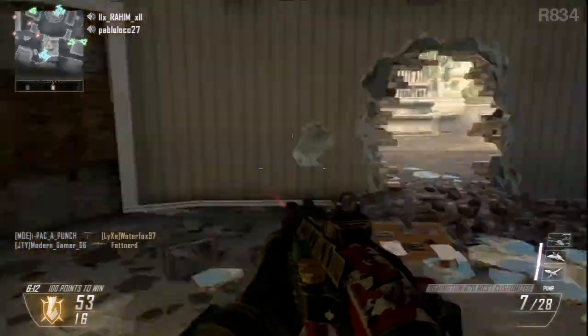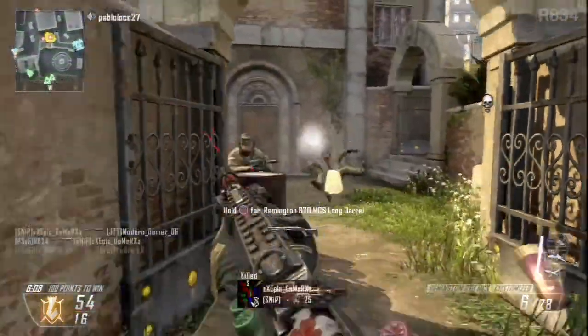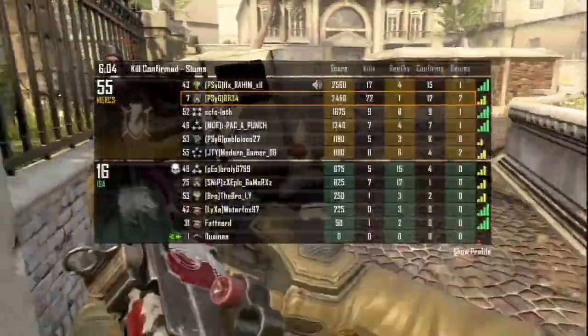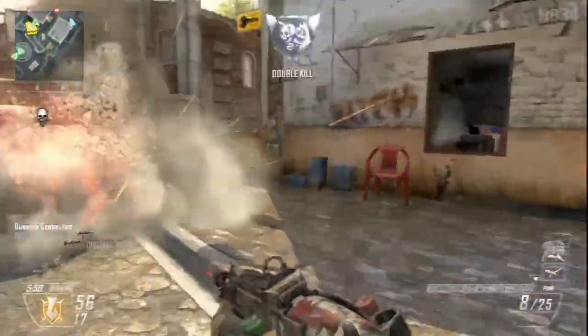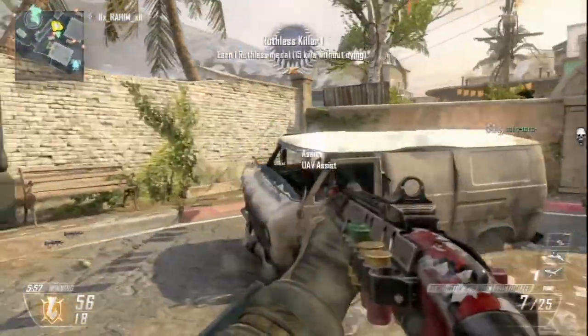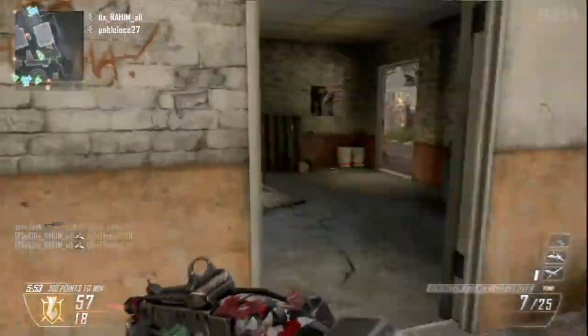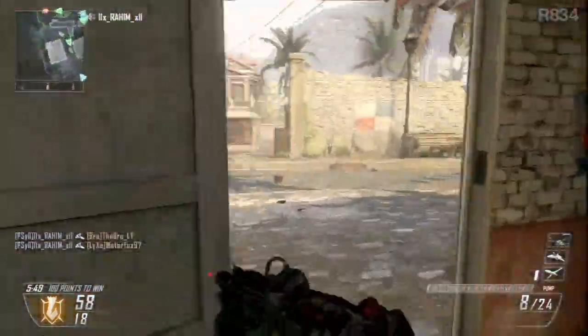I've been seeing a lot of questions about what happens to getting diamond on submachine guns with the introduction of this weapon. I can see what you're thinking — that the addition of this weapon ruins the idea of getting gold on every SMG to earn diamond. But if you get gold on all the submachine guns already in the vanilla game, you will get diamond, and I don't think the Peacekeeper is going to affect that.